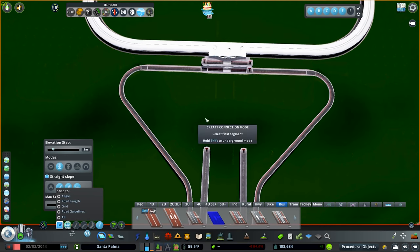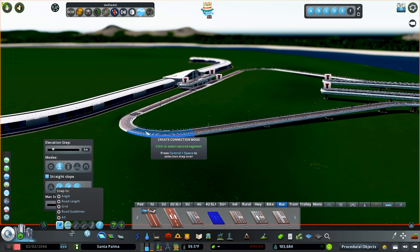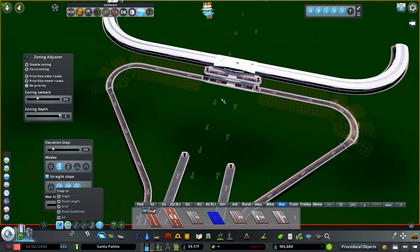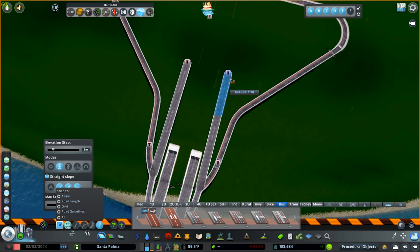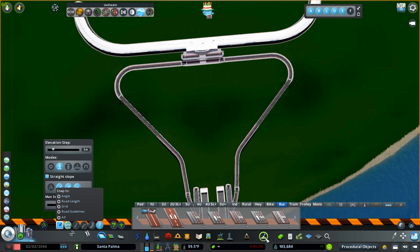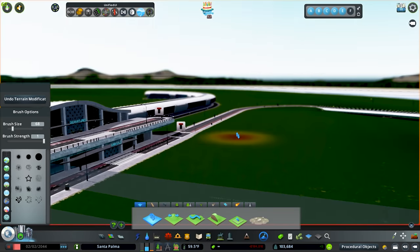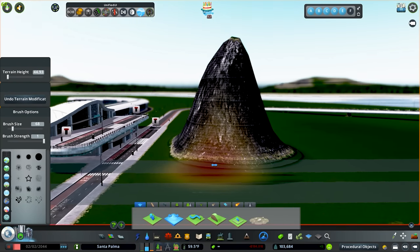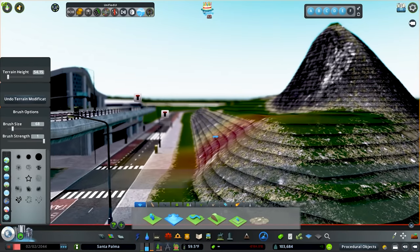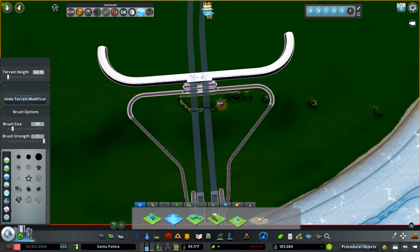Now we can jump into the upgrade tool and I want these to be ground pieces. We'll upgrade this guy, go like that, go like that — two on either end. Now let's bring these guys back just two so we can get in here and start doing a plateau. I want a level that is about even with this right here, and that actually looks pretty good — that is a good height.